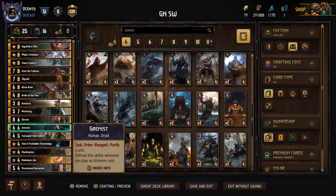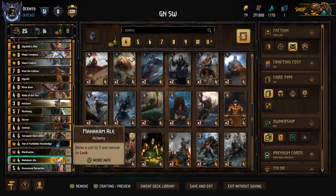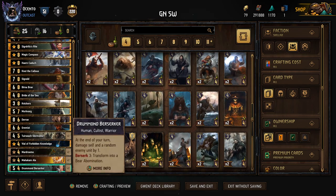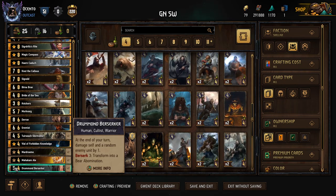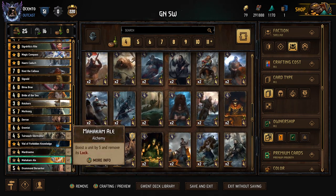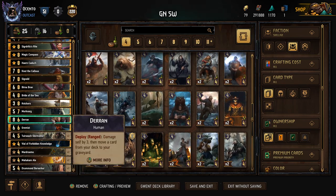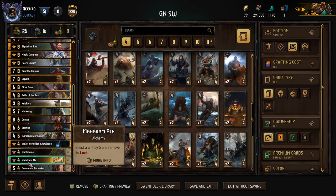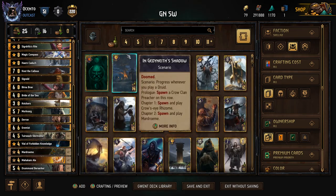The deck feels pretty clean — multiple Purifies, Discards, just good trades on the Marjorams. I have Berserker in here because it's a value play. Right now this card plays for the 5 plus 2 — technically 8 points for 4 provision. Not many cards in the game do better than that.